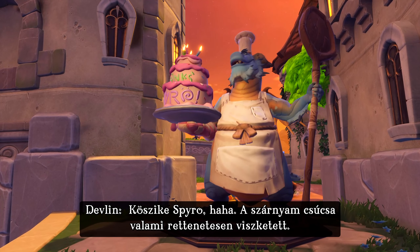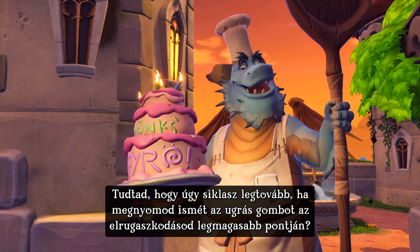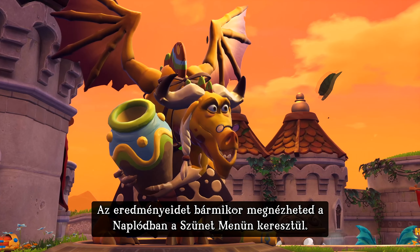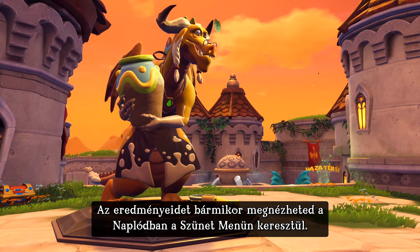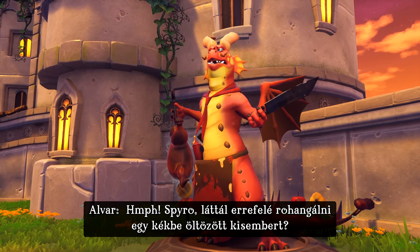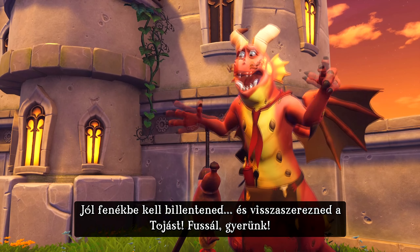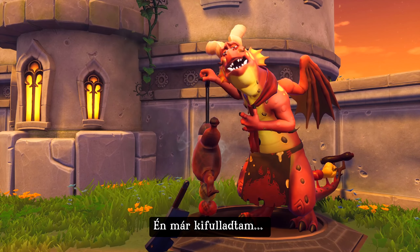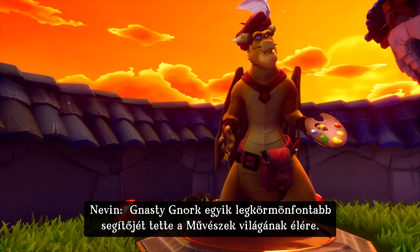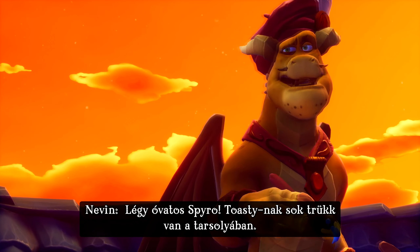Thanks, Spyro. I have the worst itch on the tip of my wing. Did you know that you get your longest glides by pressing the jump button at the very top of your jump? Thank you for releasing me, Spyro. You can always check your progress by accessing the guidebook through the pause menu. Did you see a man dressed in blue running around here? He's a thief and he's stolen a dragon egg. You've got to track him down and get that egg! Run! Nasty Gnorc has put one of his most devious henchmen in charge of the Artisan world. Bring him on! Be careful, Spyro. Toasty has many tricks up his sleeve.